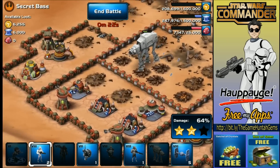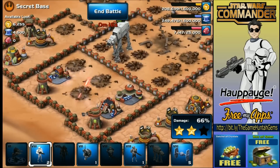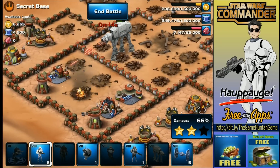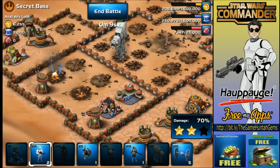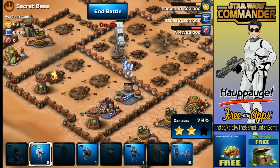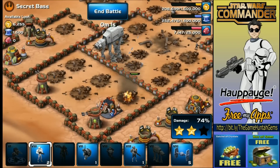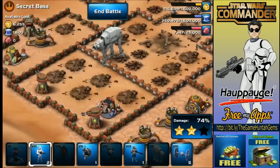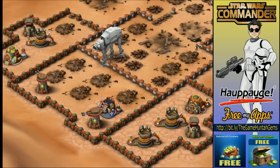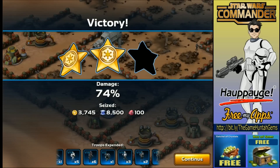I almost had to beg this guy to do his job — that's the problem with the Empire. Why am I not getting three stars? It's cool that the AT-AT can shoot over walls. We could probably do a better job here. Two stars — I'll get the three stars later for the mastery, that's not an issue. I just want to see the missions, and so far they're looking okay with some challenge.